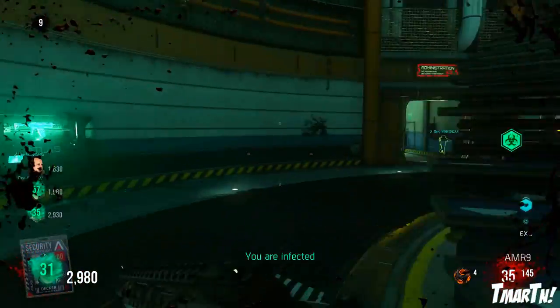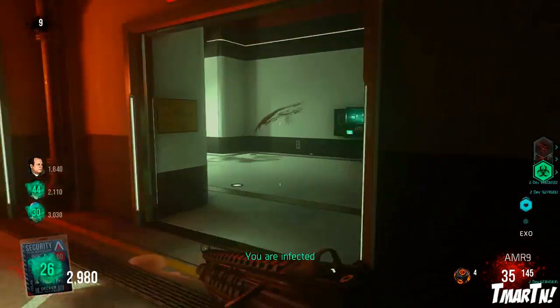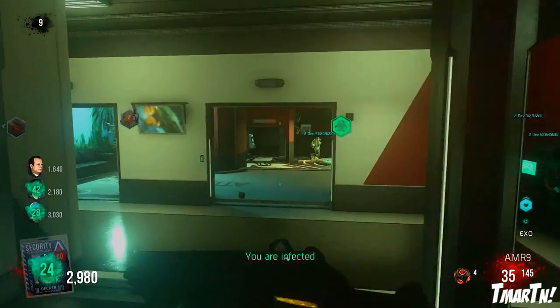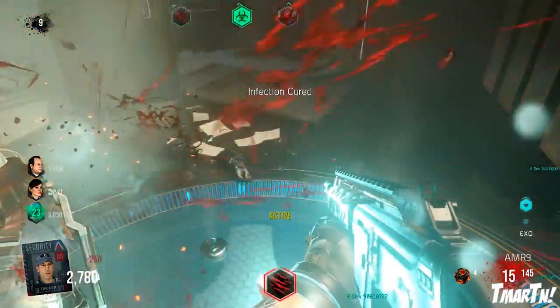There you guys have it — those are the five different exo upgrade stations, or five different perks in air quotes, of this game: Medic, Slam, Reload, Health, and Soldier. Hopefully you guys enjoyed the video and this helped you out. If you enjoyed, make sure to hit that thumbs up button. I'll catch you guys later, thank you so much for watching.